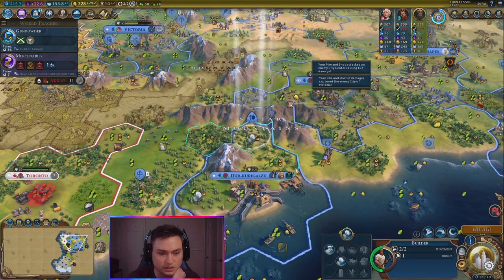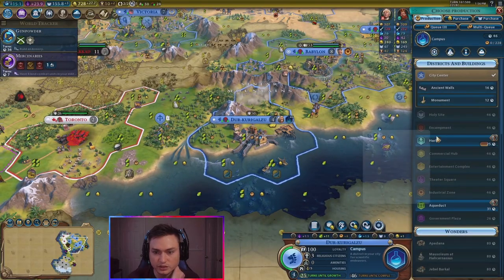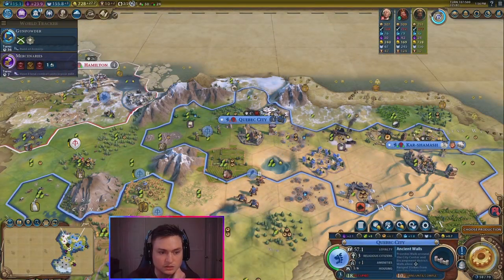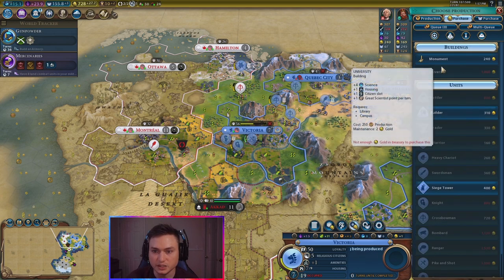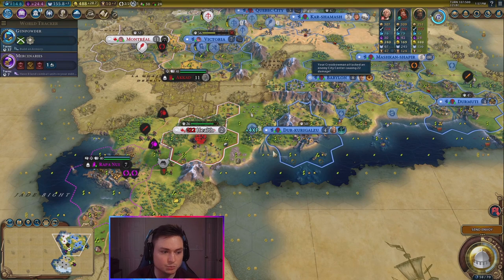We wanted to clear this to start working on the harbor, and then we're going to place down the campus next. I don't want to work on the campus yet — I want the harbor first. The harbor is going to be better for us. Loyalty is an issue here. Oh, I have plenty of turns there — not too big of an issue. In Victoria, we want to get up a monument. I'm actually going to purchase a monument here, and then start working on the ancient walls to defend. Go ahead and keep shooting at Toronto — just gaining XP. That's going to be good for those guys.